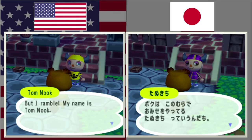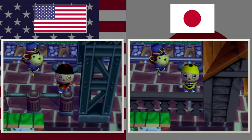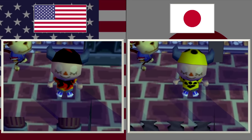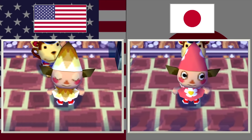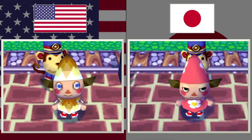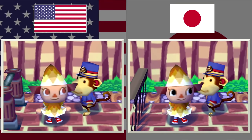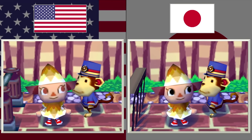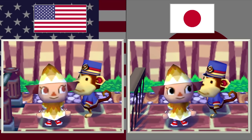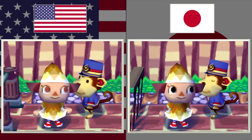In the original Animal Crossing on Nintendo 64 and Plus on the GameCube, all the faces of the villagers had black eyes. Which is fascinating for any Animal Crossing fan, even if you've only played New Horizons. A lot of these faces may look kind of familiar to you because they get reused in every single sequel. So imagine at one point that every single one of these eyes were all black.